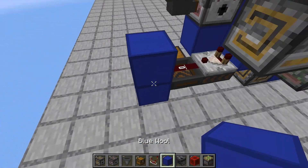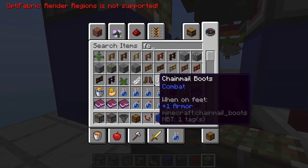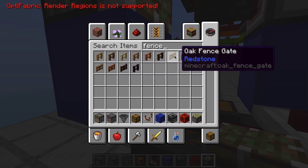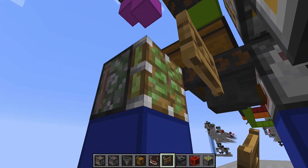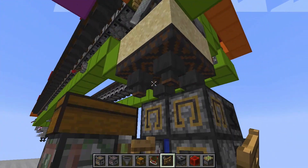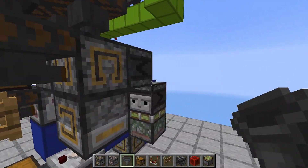Place a block over there and a sticky piston on top of this block. Grab a fence gate and place that fence gate in front of this sticky piston, then open that fence gate. Grab some more hoppers and place two hoppers facing into these two droppers over here.